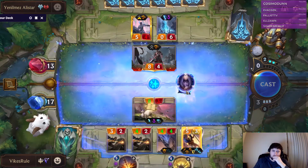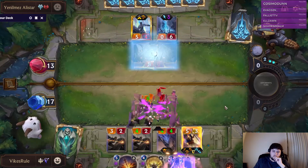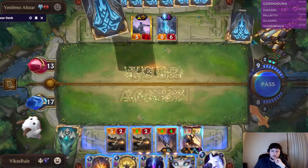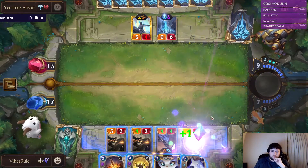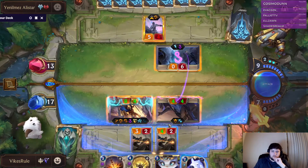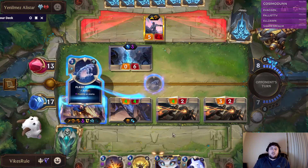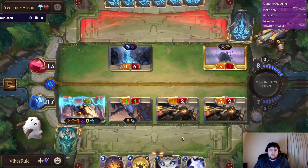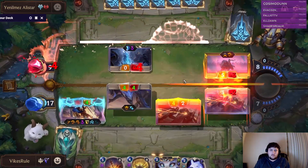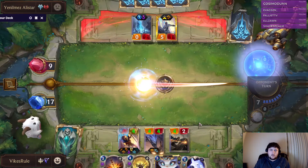Or do we just play Yuumi? I kind of like doing this so he doesn't get the leveled up Tryndamere here. Okay — this does have Elusive, which is nice. Doesn't that have Scout? But I think we can do this. Got a Rally in hand. He could have a lot of stuff to freeze. Okay, so he does have the freeze. Leave no survivors. Cold resistance — sure. Concerted Strike, okay.